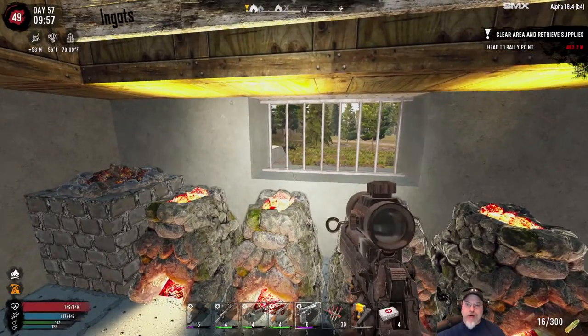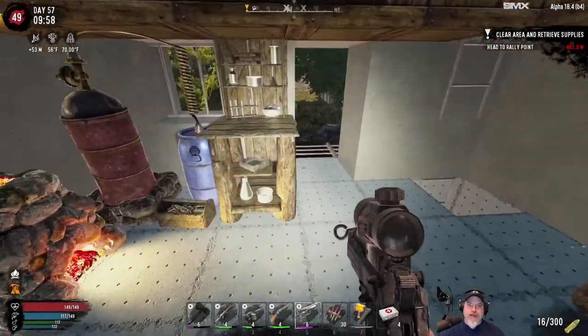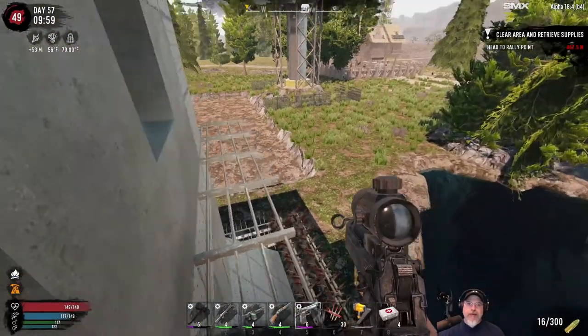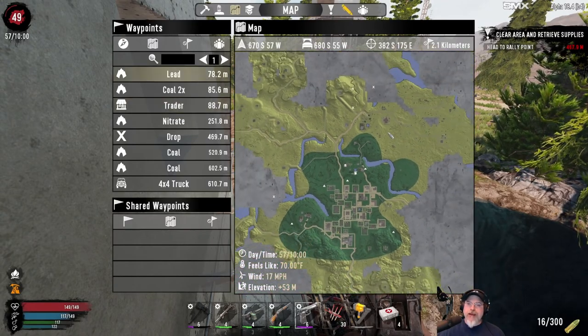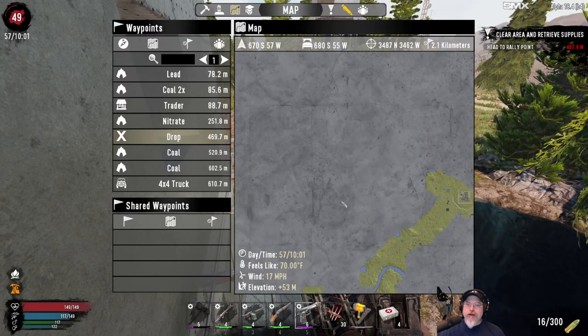Welcome back, everybody, to 7 Days to Die. I'm an old guy gaming, and this is the Wasteland Survival Series, where we play 7 Days to Die on Insane Difficulty. Zombies are all set to nightmare speed. And this map that we play on is made up almost entirely of Wasteland, generated by the Nitrogen World Generator.